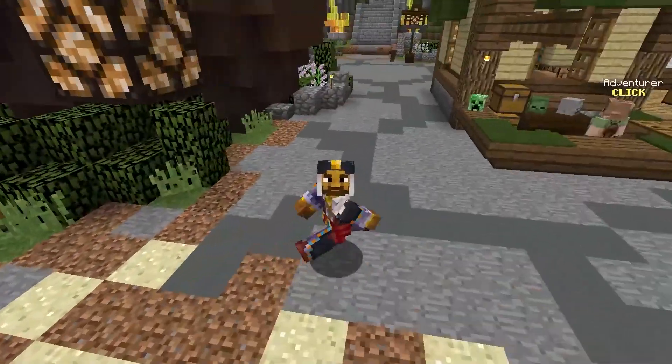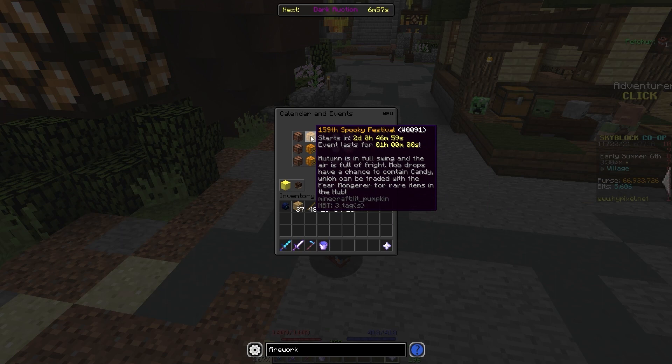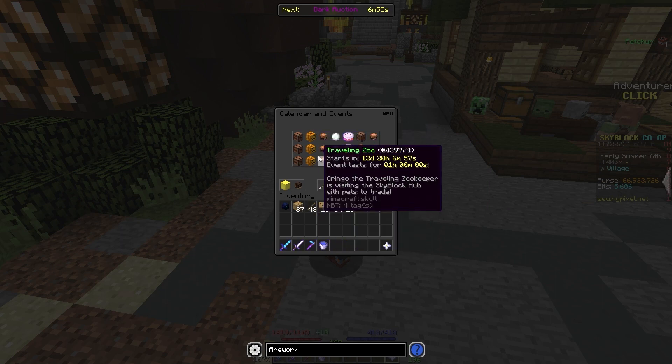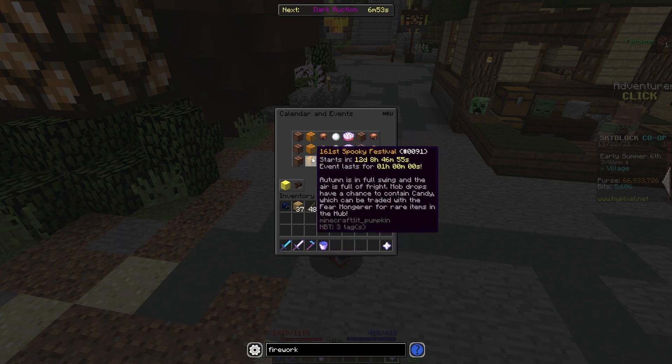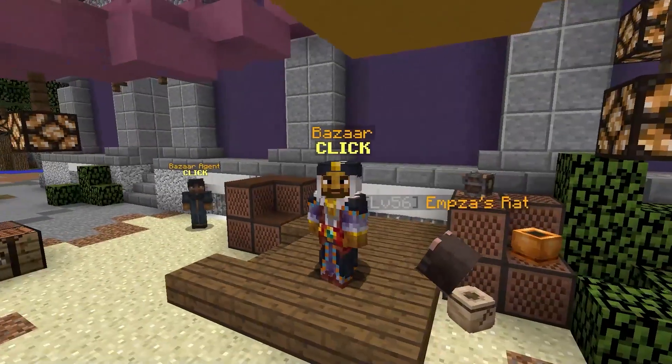Especially around the Spooky Festival, this becomes a fantastic item to flip. The next Spooky Festival starts in 2 days, then 7 days, then 12 days. So especially around the Spooky Festival, green candy can be a fantastic item to flip.